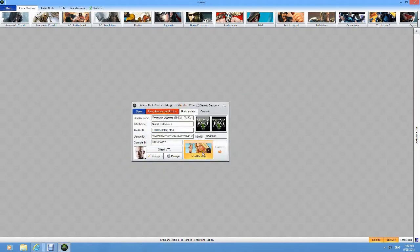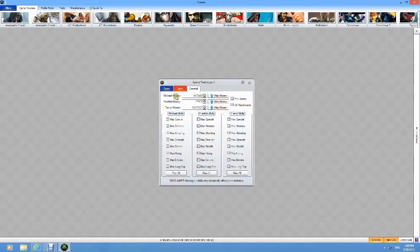Then you can go back and play the game but I'm going to mod the package. As you can see, Michael's money is that much, Franklin's that much, Trevor's money is that much. What I'm going to do is press max ammo, all attachments, max money, max everything.